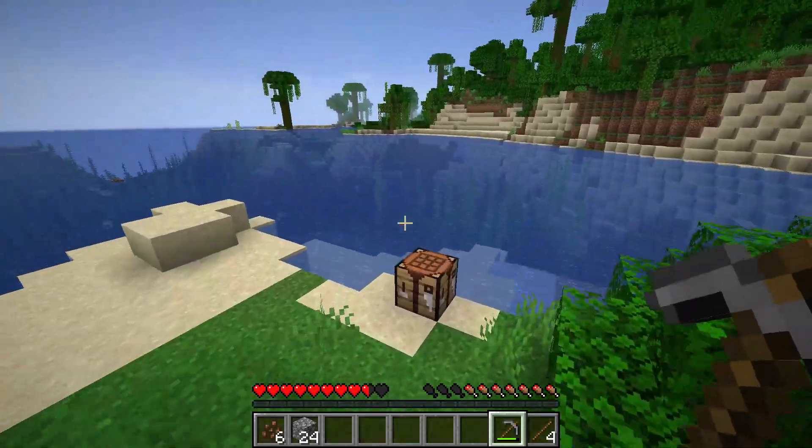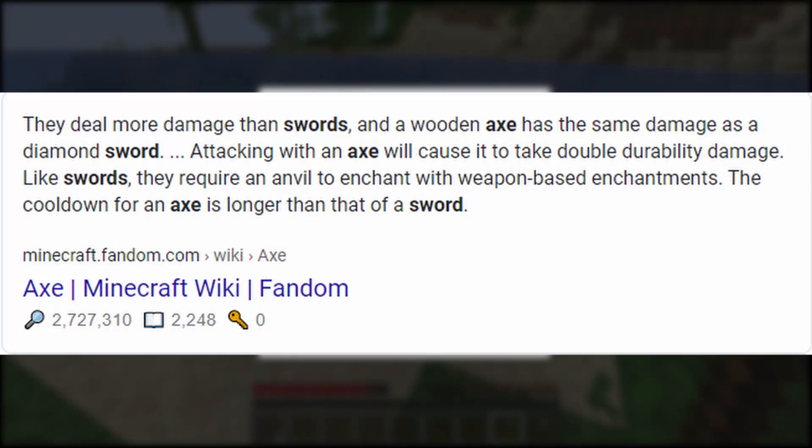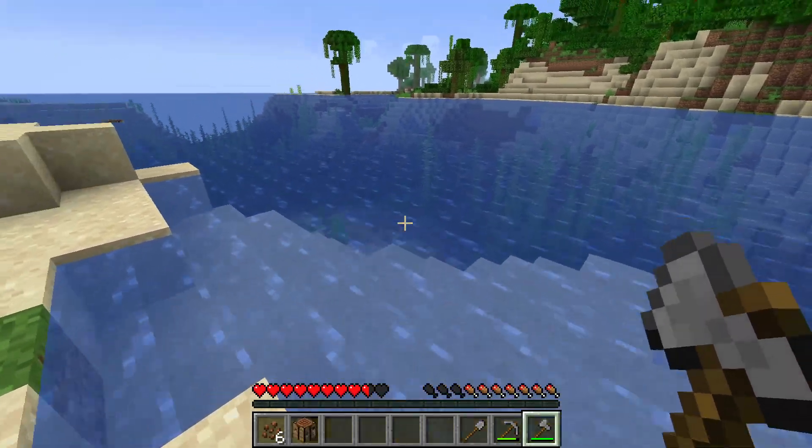I finally had 24 stone, which was an arbitrary number but just the perfect amount. I made a stone axe and was struggling to decide what else to make. A sword was useless because an axe does way more damage. I ultimately decided to get a shovel because I thought I may need to make an underground shelter for the first night.